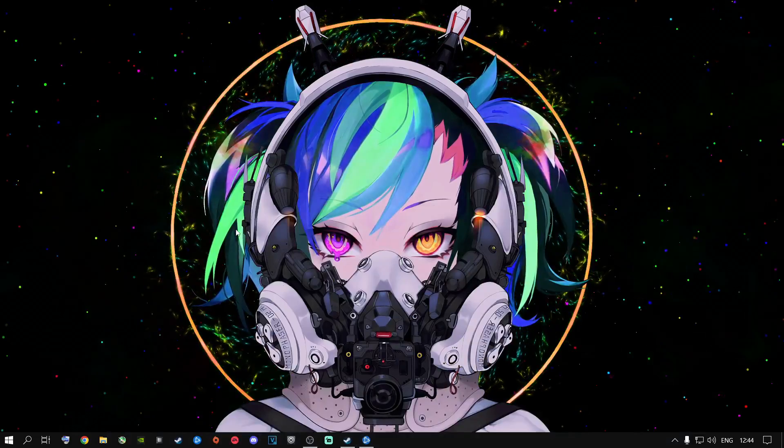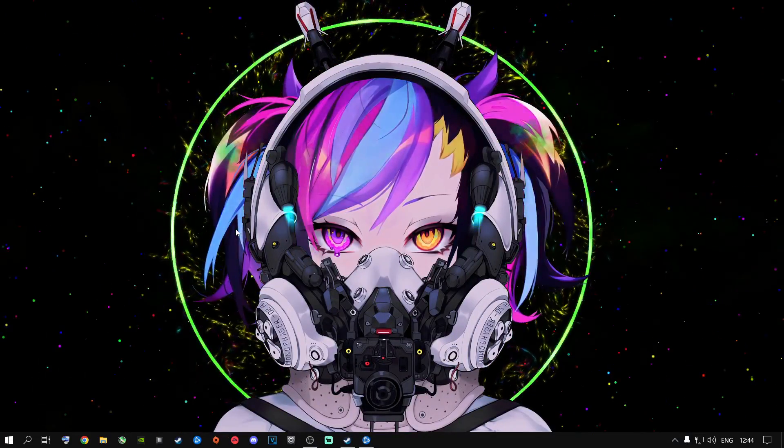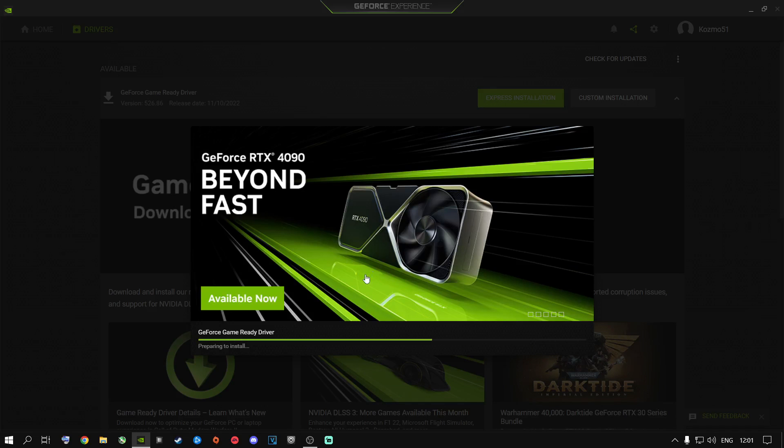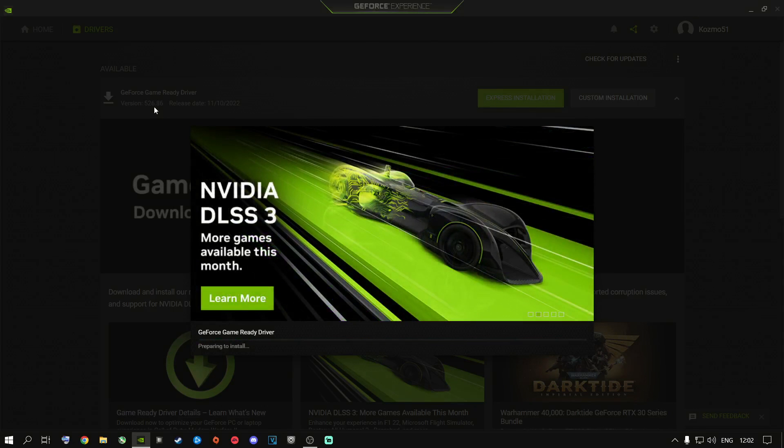It's very important to keep your graphics card up to date. Please go ahead and download driver version 576.86 — it's the latest driver for Nvidia graphics cards. Whether you're running an Nvidia or AMD graphics card, you need the latest driver to play this game properly. An older driver is not going to perform as well as it should.